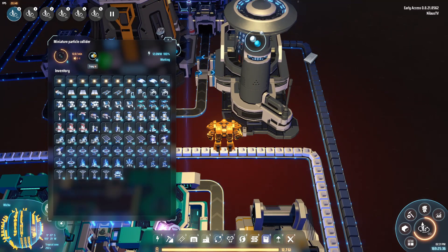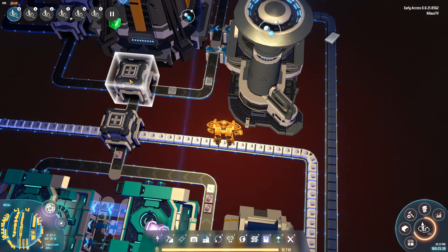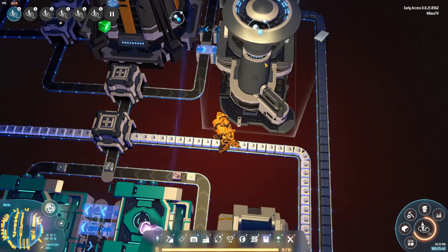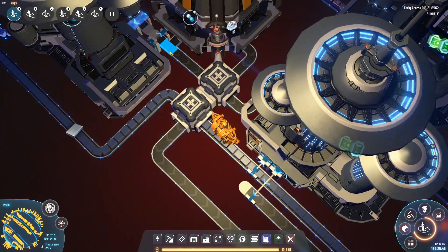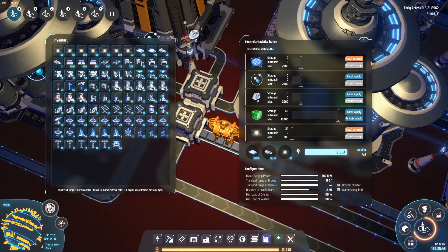A single miniature particle collider can consume exactly two hydrogen per second — it's absolutely wonderful. So a single one of these machines will take care of all the hydrogen coming out here, passing through, getting filtered outside, and being annihilated. Then the belt continues on and gets supplemented from the other side, which is what we'll be setting up next.